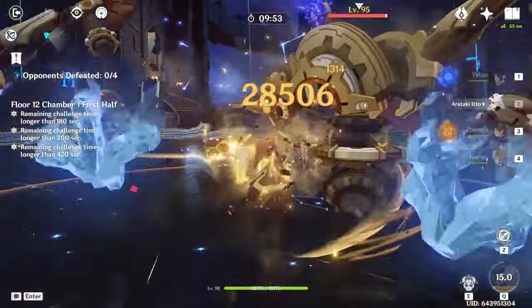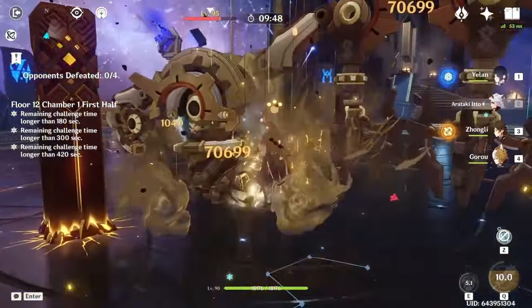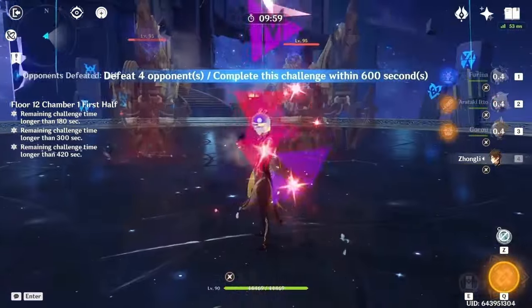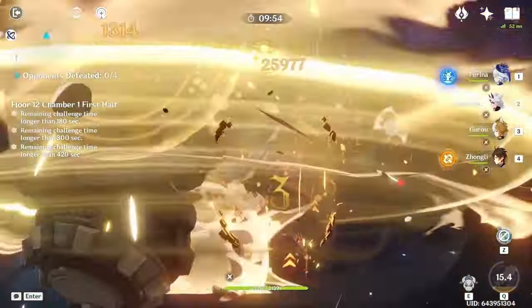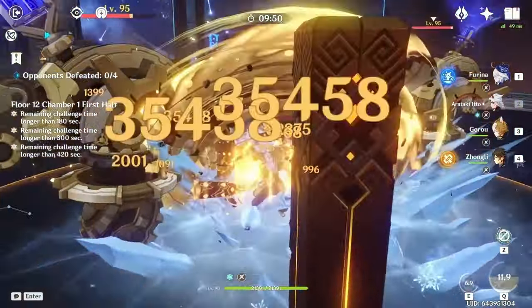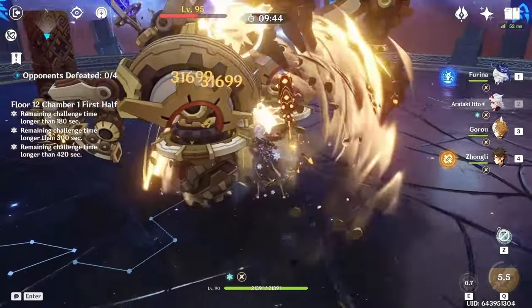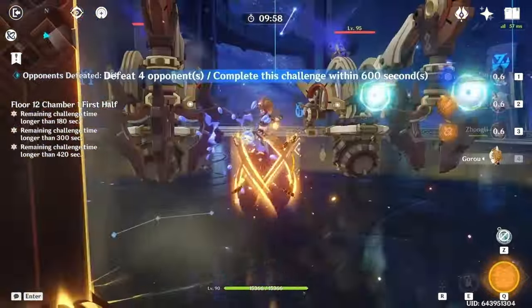For Ito's burst combo: the general rule of thumb is to fit in two casts of his E and two charge attack strings, which I'll call chain slashes. The easiest combo is: right after activating his burst, start with one or two normal attacks, chuck your E, do one normal attack into a chain slash, then three normal attacks into another chain slash. At that point your E should be off cooldown — chuck it again, then finish with one final charge slam before the burst times out.